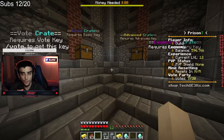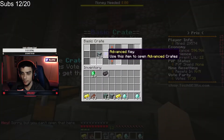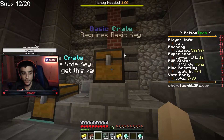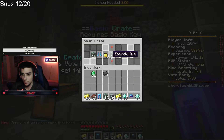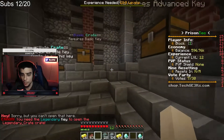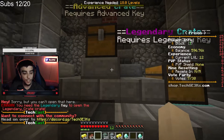We're not even close to done — we still have more crates. This is incredible. That key would have been nice to get, but okay — a lot of diamond ore, that's great. So we have one advanced crate key left. No legendary — just one advanced crate key. Let's see what we get on this last crate.